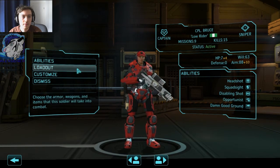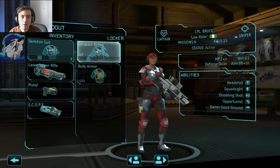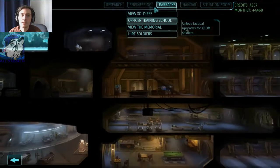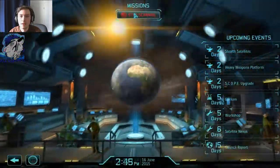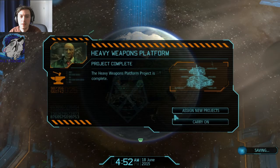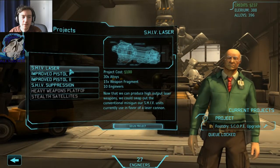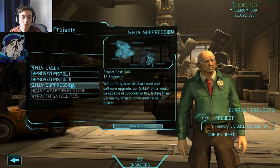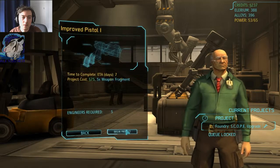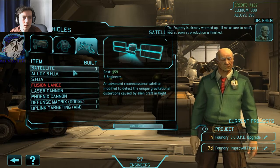I need to level this guy as well. Loadout — looks good. Let's continue with the scanning. Stealth satellite, heavy weapon platform, shift laser, shift suppression. Let's get the pistol first. The foundry is already warmed up — I'll make sure to notify you as soon as production is finished.